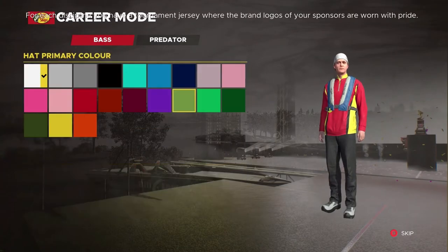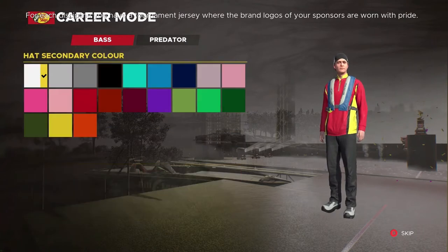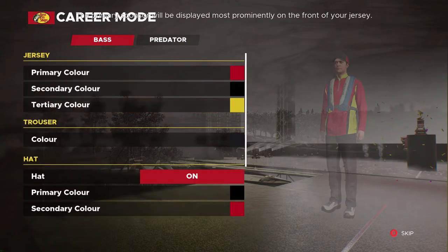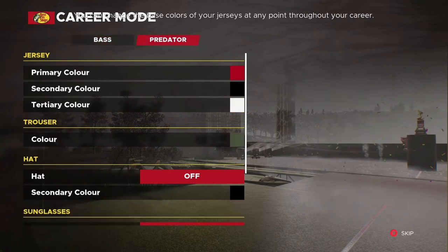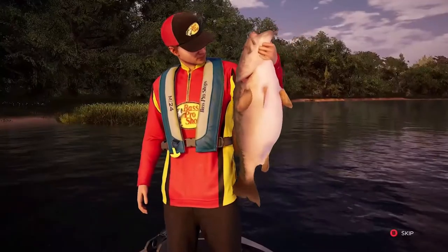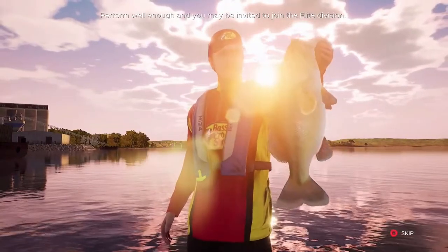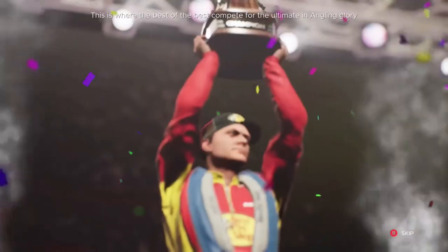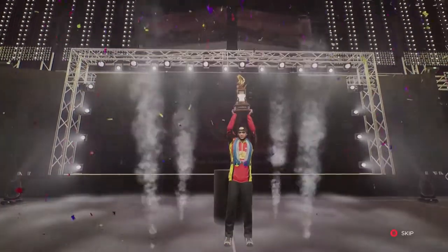It has 500 pieces of equipment you can get your hands on, including a range of Johnny Morrison rods, reels, and Bass Pro Shops official bait, lures, and lines. You can cast into the water and use your underwater camera to actually see how your lure is behaving and how the fish are responding to your lure and your cast.